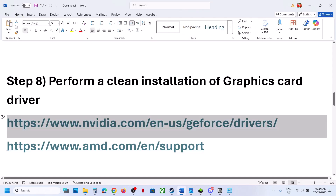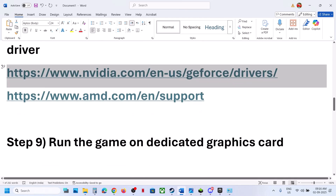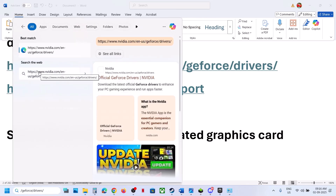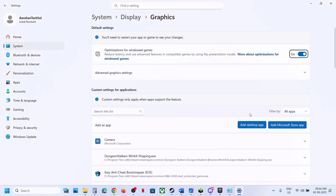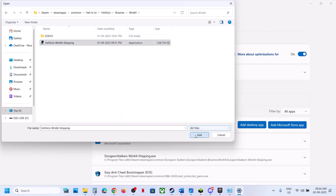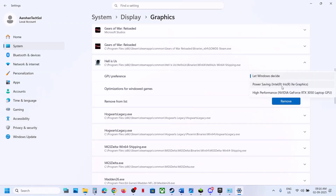For AMD card users, uninstall the current graphics card driver, restart your computer, go to the AMD website, select your graphics card, install the latest driver, restart, and check. To run the game on the dedicated graphics card, type 'Graphics Settings' in the Windows search box, click on Graphics Settings, click Add Desktop App, go to the game installation folder, select the exe file, click Add, then select High Performance and launch the game.